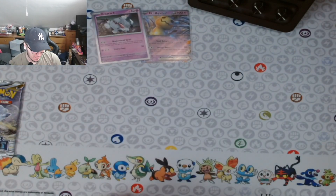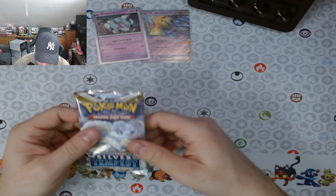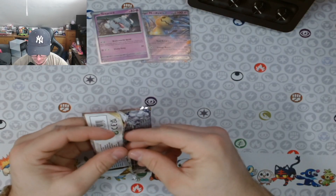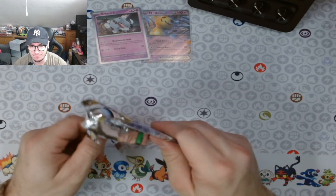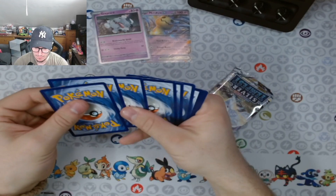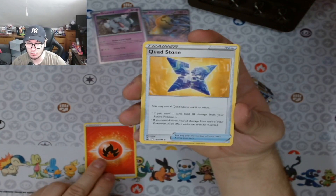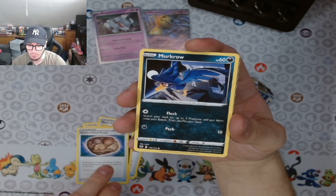Now we got the White Vulpix pack — please give us something, please. Come on, don't let us down. And bam — Fire Energy, Cornerstone Ogerpon, Greavard, Fire Energy, Fossil, Mokrow, Emolga, Meditite, Durant, Ralts...